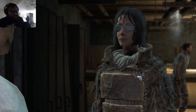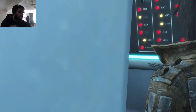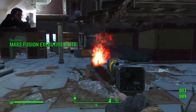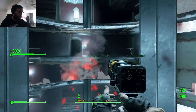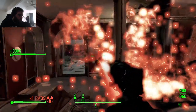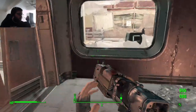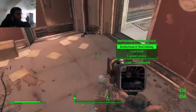Later inside, I seduced some more synths and then headed back to Father. He told me I was next in line and gave me a Courser to replace Nick for my travels. So now it was time to bring about the end of the world — at least for the Brotherhood of Steel and the Railroad. First up was securing a super battery from the Brotherhood. We obliterated their greeting party, rode an elevator taking out the opposition, and I got to use the Nerd Rage perk again. I love this perk — it's so sweet.